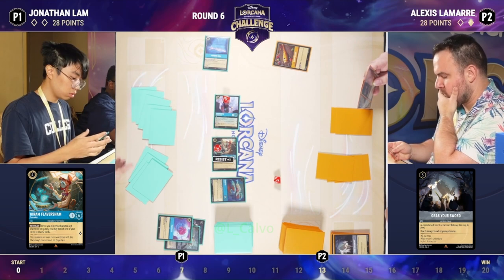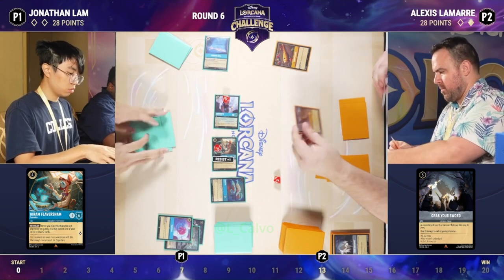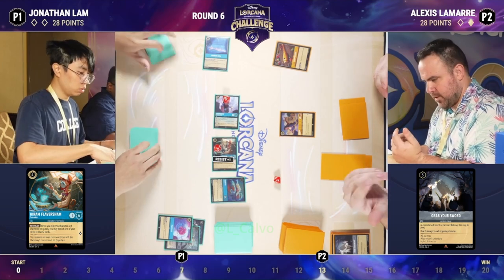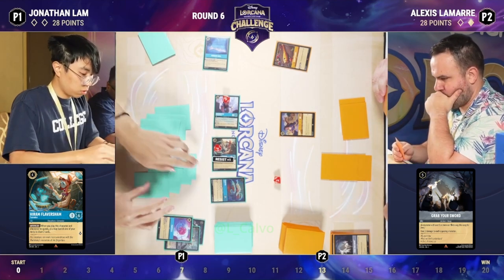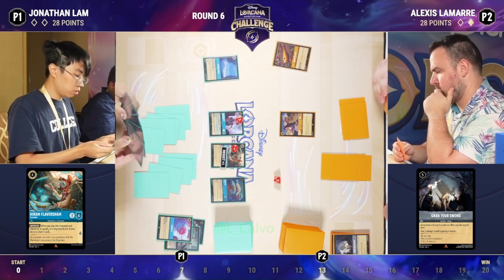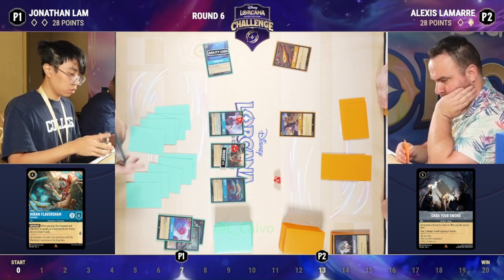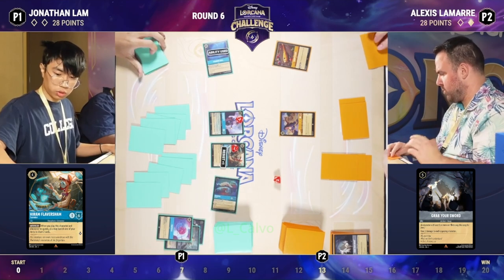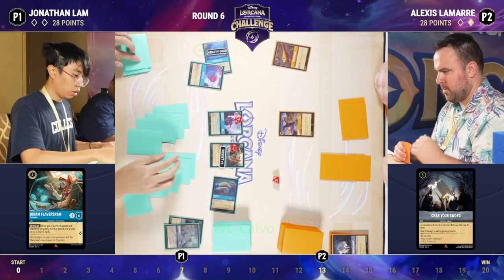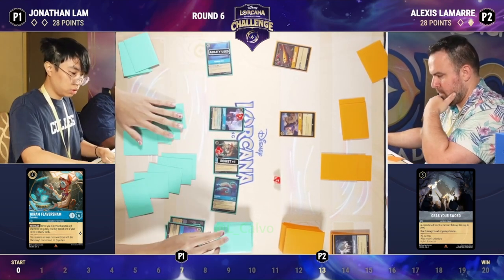It's an unbelievably good engine: you use Haverham to cash in an item, quest with Tamatoa — yeah you lose one lore but you gain the item back and two cards. Alexis plays Ursula Vanessa, a singer four — she can do a lot of the singing but not all of it. It's a little too little too late. Jonathan's board is in a dominating spot with so much ink and so many good cards. I see Beast Tragic Hero too, which is excellent.